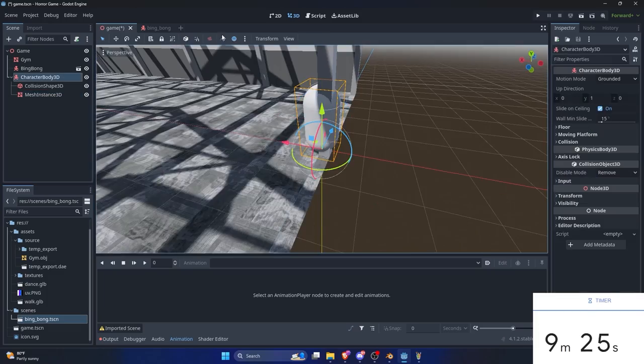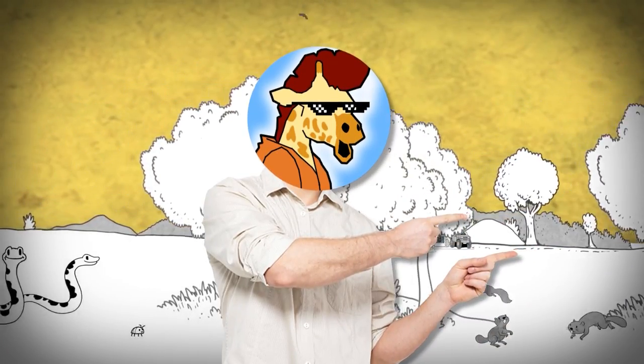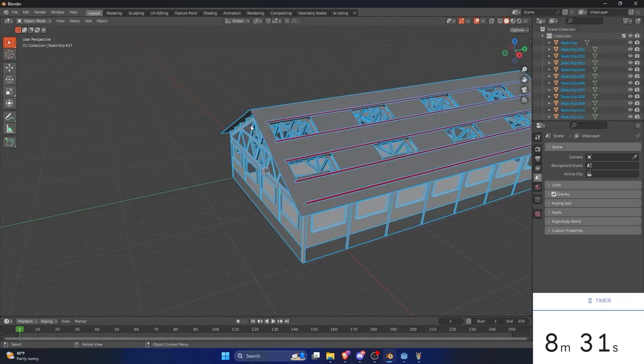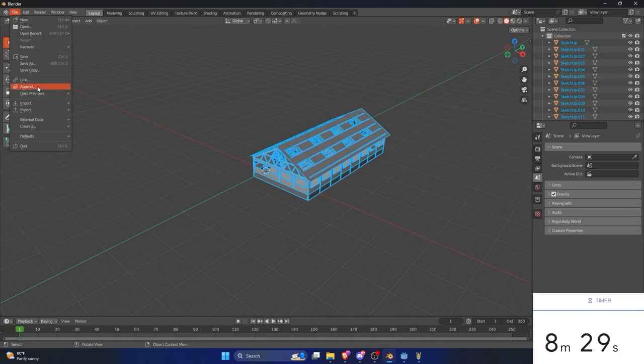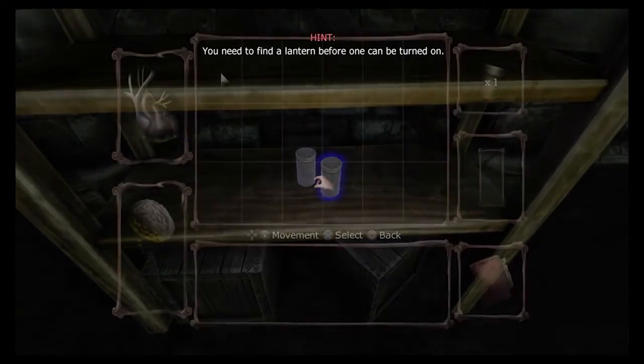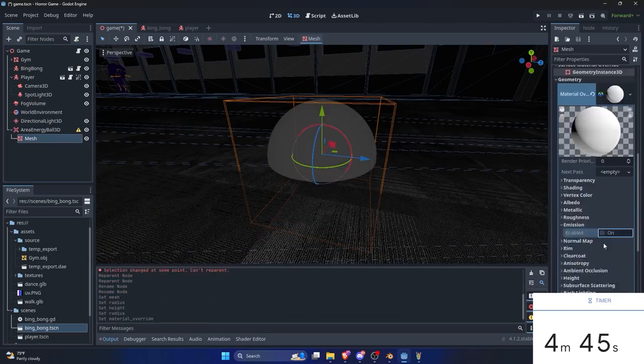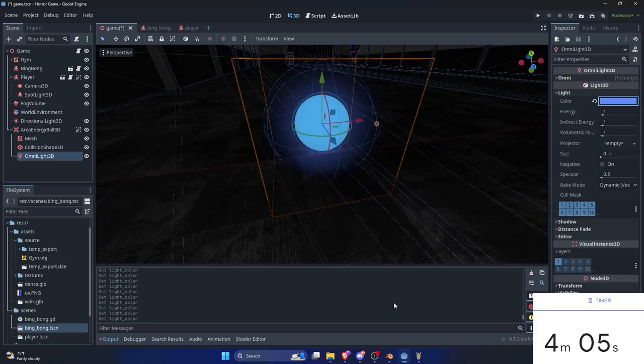I forgot about the player. Fortunately, the code is practically the same. Adding to that the mouse movements, which was easy to implement cause Godot is epic. Now it's time to start working on the environment. Luckily, I had this abandoned warehouse laying around, and now the setting is complete.